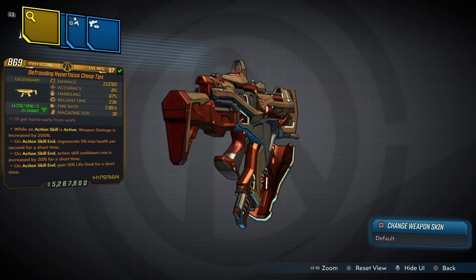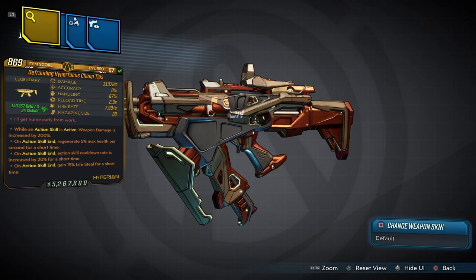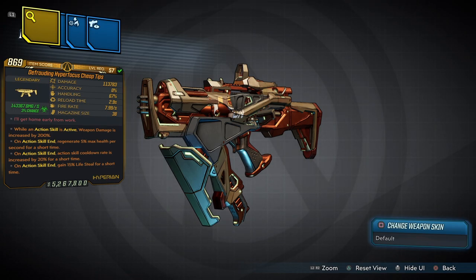This SMG has an element of corrosive, but this is a multifunctional elemental gun, and I'm going to show you guys what that actually looks like once we get into the gameplay. We do have 4 anointments on this weapon: action skill is active, weapon damage is increased by 20% for a short time — sorry, not 200%, that would have been insane — ASE regenerate 5% max health per second for a short time, ASE action skill cooldown rate is increased, and ASE gained 15% lifesteal for a short time.